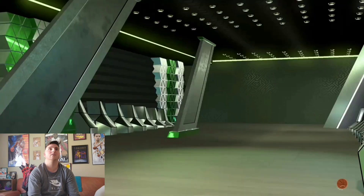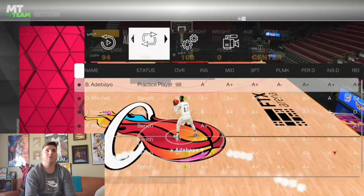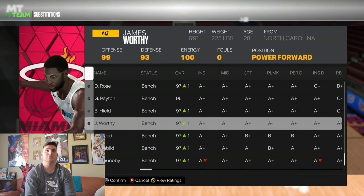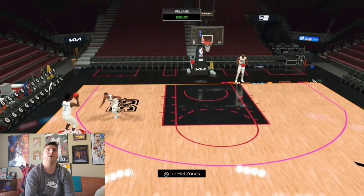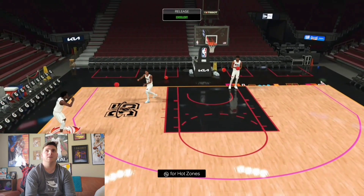The reason I mainly picked OG Anunoby for the Eastern Spotlight challenges is because he's a lockdown defender and a great shooter with a 92 three-ball. I tried his jumper on the diamond card before and let me tell you that jumper is absolutely money. He has hot zones everywhere — three on the perimeter and two off the perimeter. That jumper is so automatic, so easy to time and green.